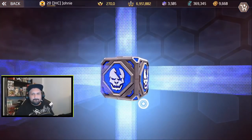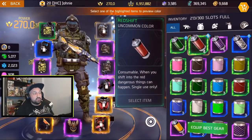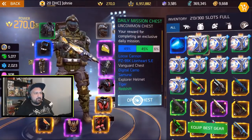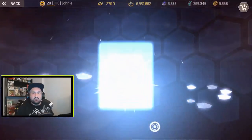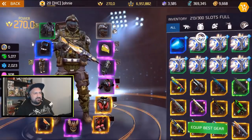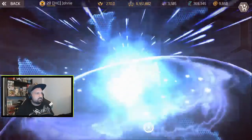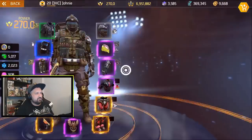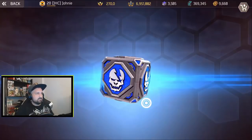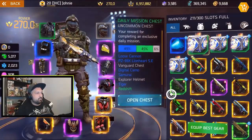Still getting Redshift — I'm getting a lot of Redshift. This paint is awesome if you have Redshift combined with lion skin camo or gold — that's what Bags used for his Iron Man suit, and what I used for my Rabid a couple months ago. Really nice. Samurai sticker, digital camo — that one's pretty cool too. Four more boxes to go.